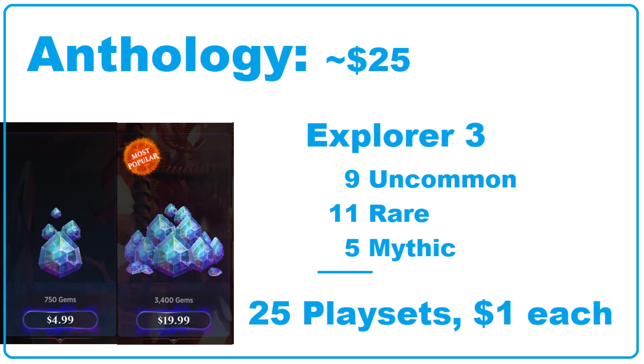So first off, the Explorer Anthology has a total of 25 cards. And if you purchase the Anthology package, you get a full playset of all 25 cards, or 100 cards in total. The Explorer Anthology is made up of 9 uncommons, 11 rares, and 5 mythics. There are two ways to buy this package outright: either 4,000 gems or 25,000 gold. And 25,000 gold is 5 quick drafts.